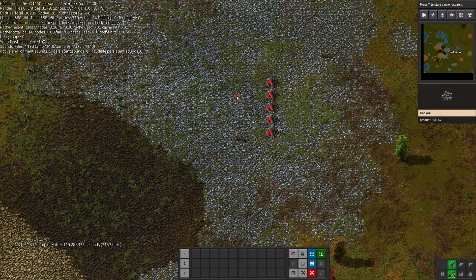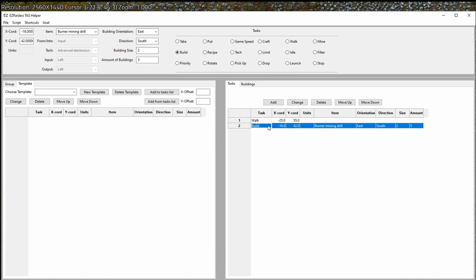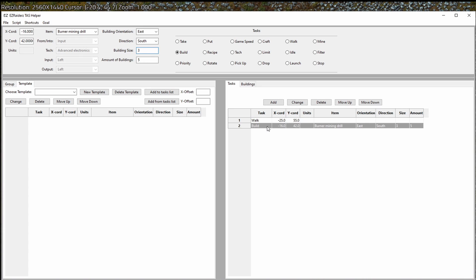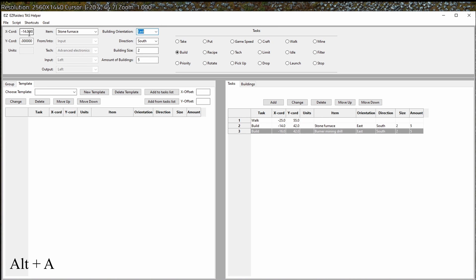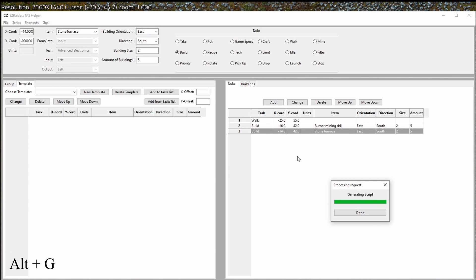The script walks up to the point needed to build the first drill and then builds a row of them. We could have chosen a building size of three if we wanted to have one space between the drills. We change the building size, generate the script, and launch the saved game — as expected we get one space between each of the drills. We do not actually want that, so we change the task back to a building size of two. We now want to build five stone furnaces, so we just change the x-coordinate and the item, given that we want to build them the same way as the drills.